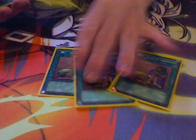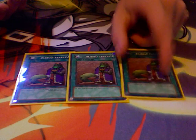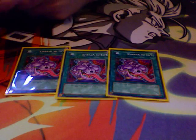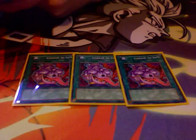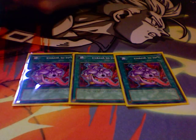3 Upstart Goblin. Just thinning the deck down to 37, really. These days we don't care about life points anyways, so whatever — I draw 3 cards, I like it in this deck. 3 Pot of Avarice. This is to recycle the guys. There's a lot of removing, but these really help. You can get back your Synchs and your Chaos Sorcerers. Keeps me from decking out — without these, sometimes you'll probably deck out.